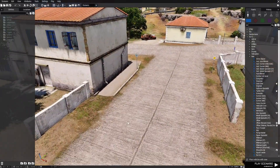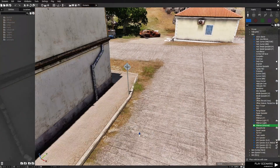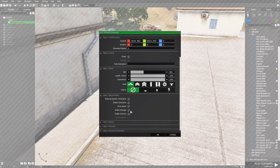We're going to start off by creating a little mission and we're going to place down an unarmed rifleman. Then we're going to edit him and give him a variable name of P1. You don't have to do this — this is just being set up for Zeus.